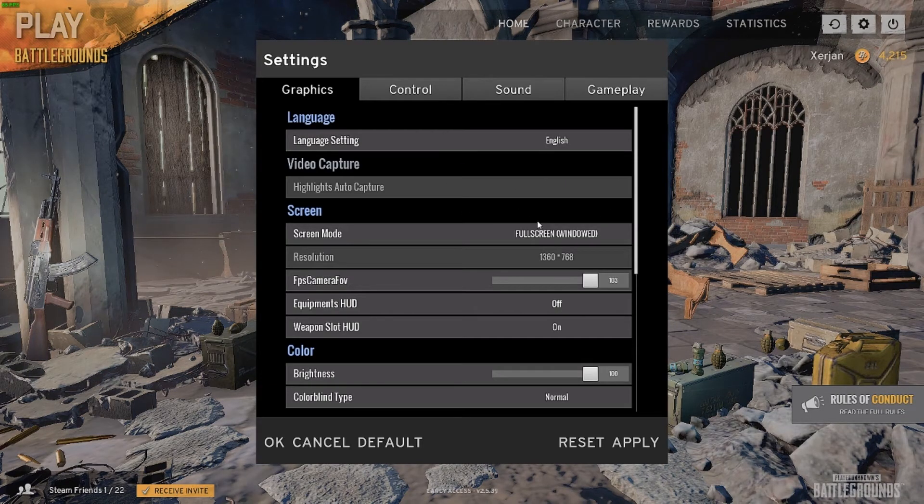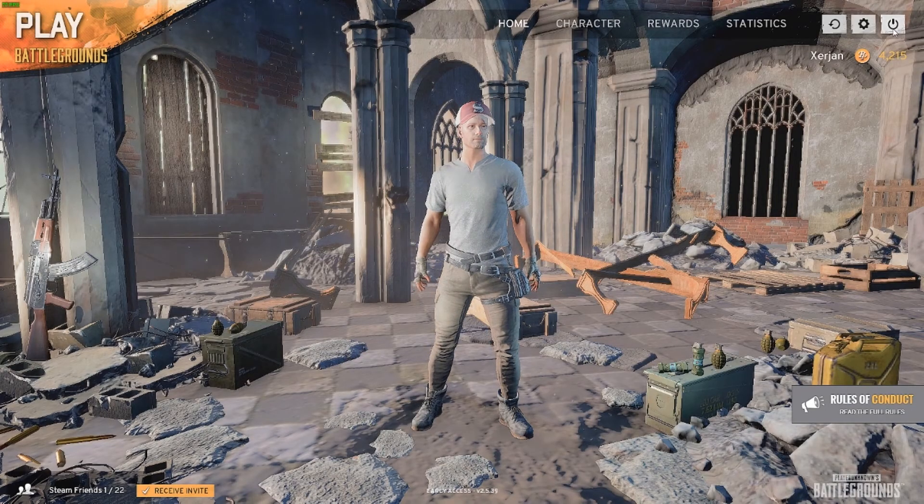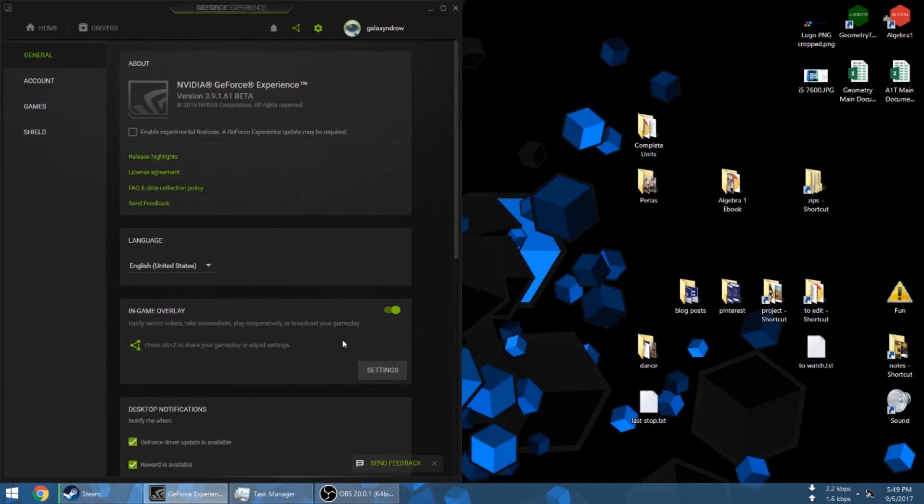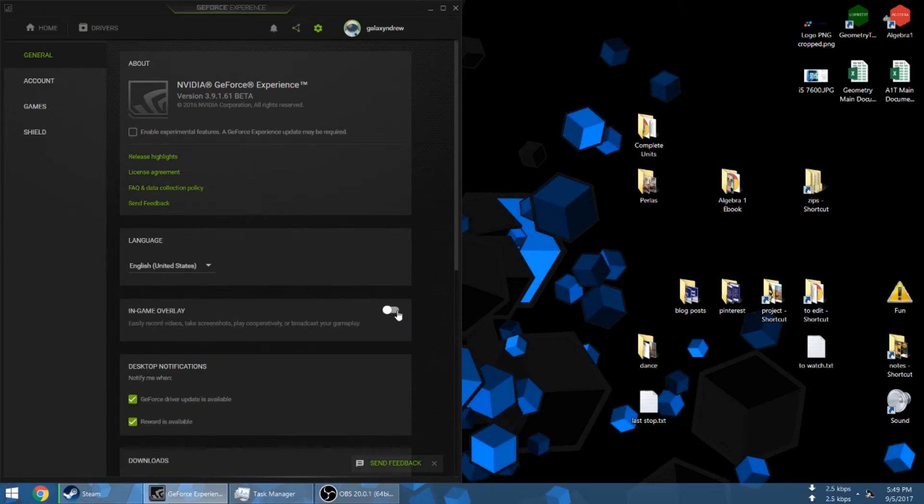If this is your problem, it must show the Nvidia Shadowplay highlights. What you're going to do is close the game. The problem is you opened this before, so you turn it off. I'll show you something before that.